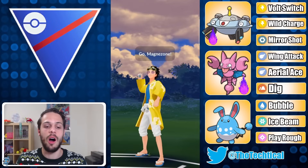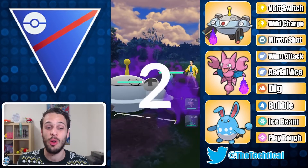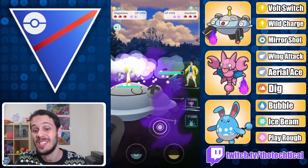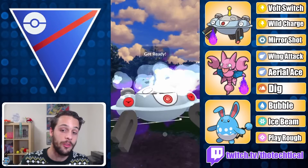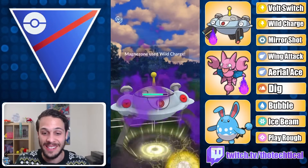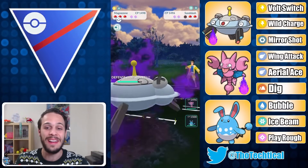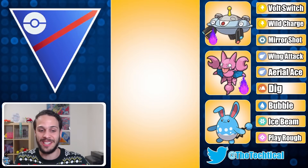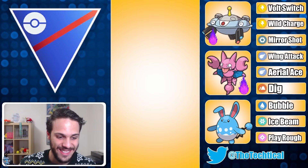Alolan Sandslash lead — I saw a ton of these. I decided to go straight for Wild Charge since Mirror Shot won't do significant damage. The Alolan Sandslash decided to let it go, tried to call the bait, and they conceded the match. Very nice.